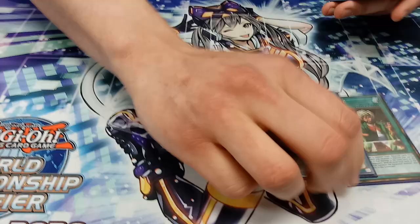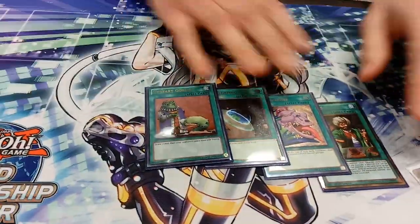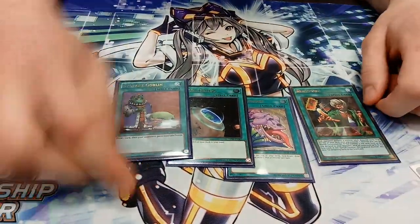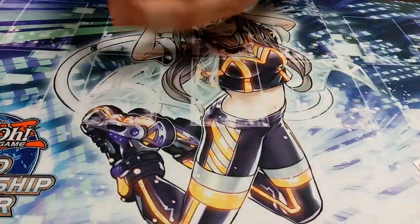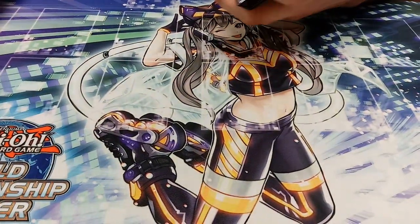Then the rest of the one-offs: Reasoning, Desires, Forming, and Upstart Goblin. No one ever called Reasoning right all weekend, so that was fantastic. I never banished any key pieces off of Desires either, so it was nice. That was 41 for the main.